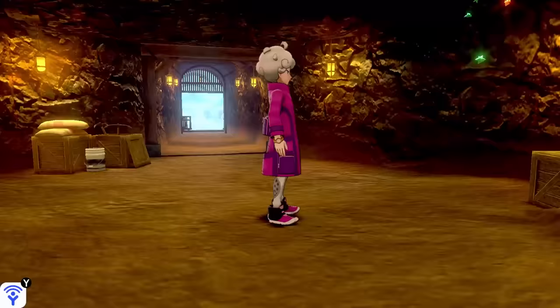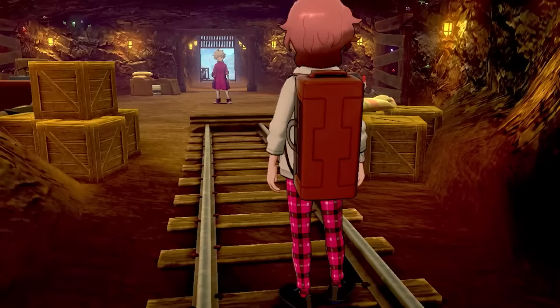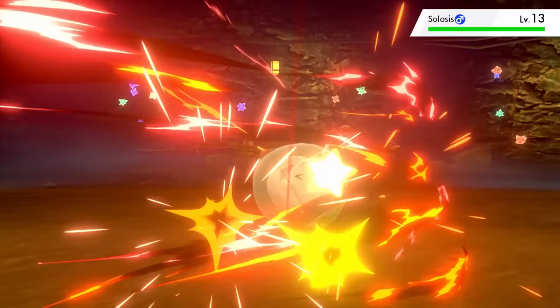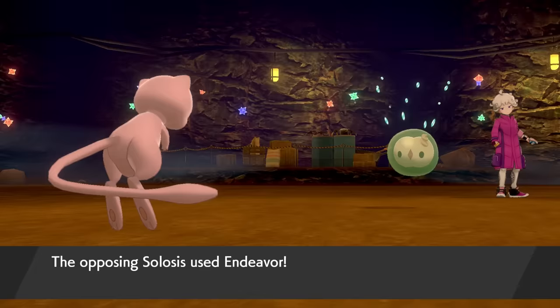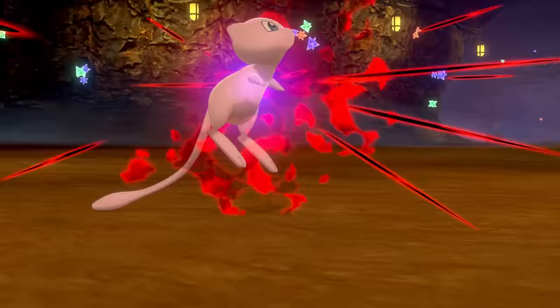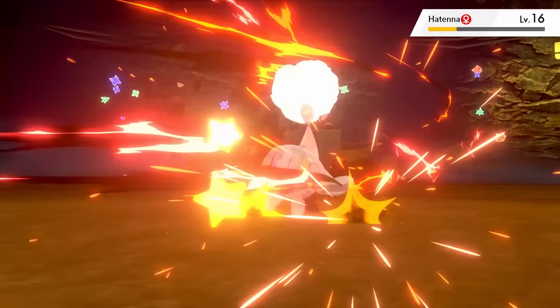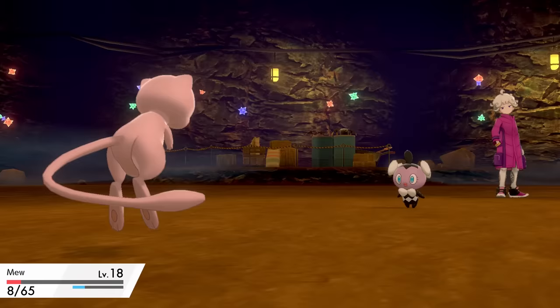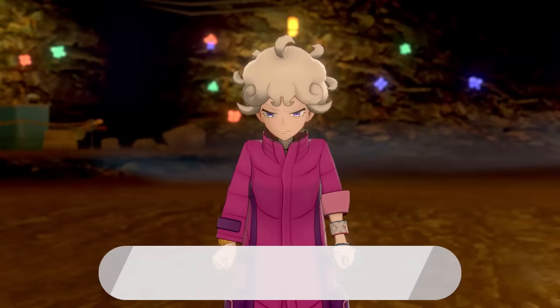Straight through Route 3 into the mines, it's time to fight Bede the miner. TM Payback makes this battle difficult — I barely manage to take down the Solosis after a Payback takes us low and it uses Endeavour to equalise HP. A second Payback takes it out. Hatenna is up next; Payback takes it low and Mew survives on 2 HP to hit back with another Payback. Psi Beam is survived and two Paybacks win the battle. Without Leftovers I probably would have lost that.